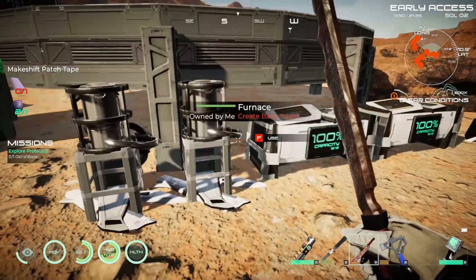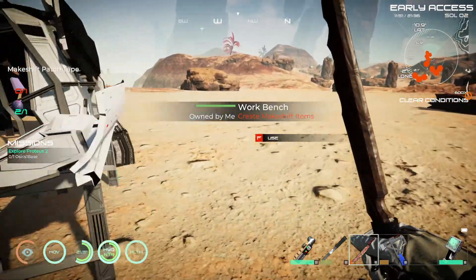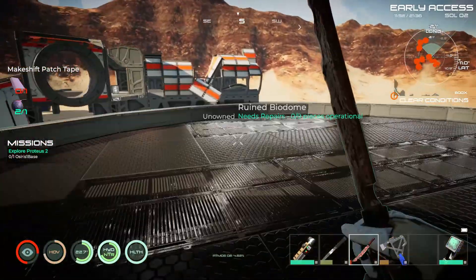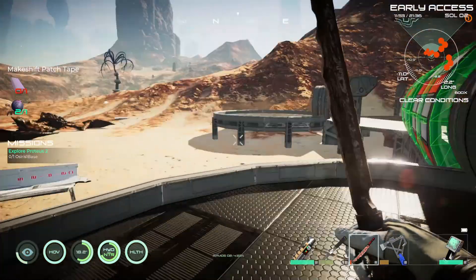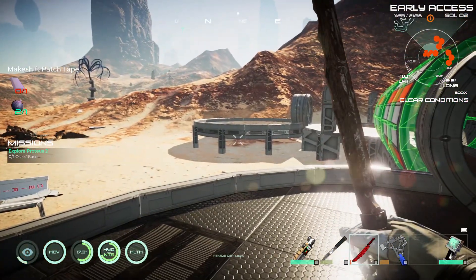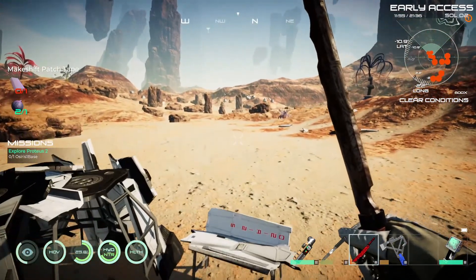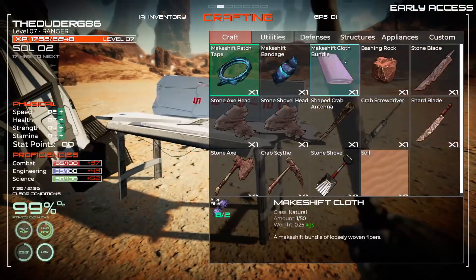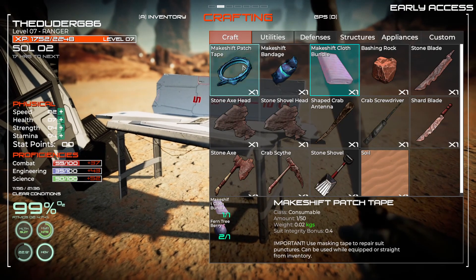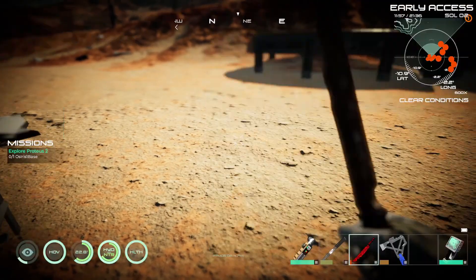Explore Osiris base - wherever that might be. I wonder if it's the orange dot further away. Oh it is - there's a way on the map on the top right, exclamation mark in orange. Alright, okay cool. Why are we making makeshift patch tape? Do we need to? Oh, we put it on track.